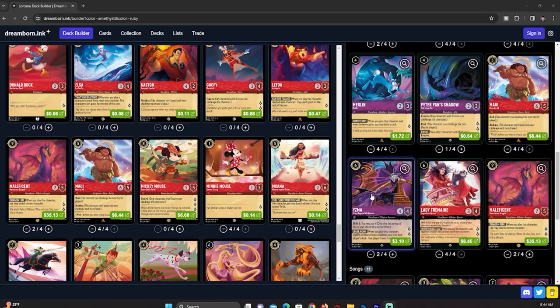We have two Yzma. We're not playing her for shifting, but for her effect: when you play this character, shuffle another chosen character into the player's deck and draw two cards. We probably want to target our own characters more, but if we need to remove a threat from our opponent's side and give them two cards, that's acceptable because it removes something that could harm us.